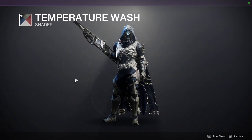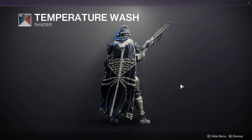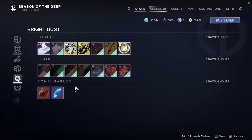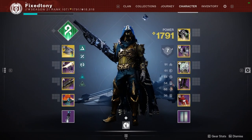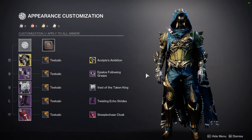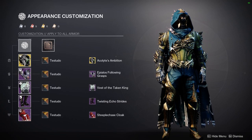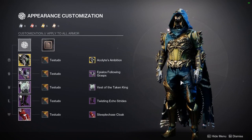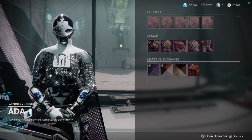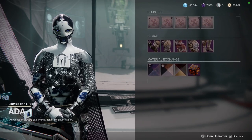And then Temperature Wash — again, doesn't match the cloak, which is unfortunate, but it's a good blue and white. Definitely pick it up. So that's pretty much it. As for how I wear this armor, I'm using the Testudo shader just because it turns off the glow, and it kind of looks like the cloth on the chest piece is connected to the cloak, which is why I have it like this — it looks really cool. Let me know what you guys are going to be picking up. I appreciate you guys. Be safe. I will see you guys later.